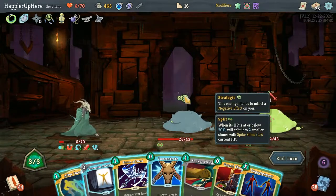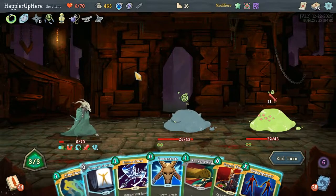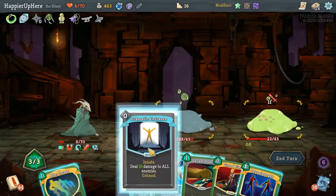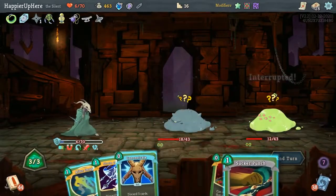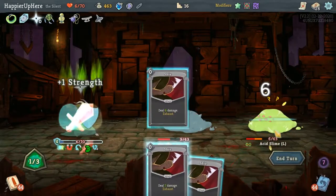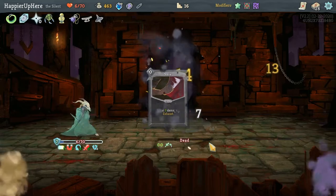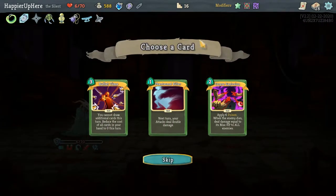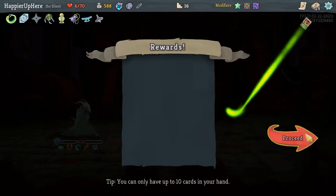11 incoming — I could do Storm of Steel or Dramatic Entrance. Actually let's split both of them. Let's do Dramatic Entrance, then Sucker Punch, and Storm of Steel. I actually was able to perfect this one — very nice!